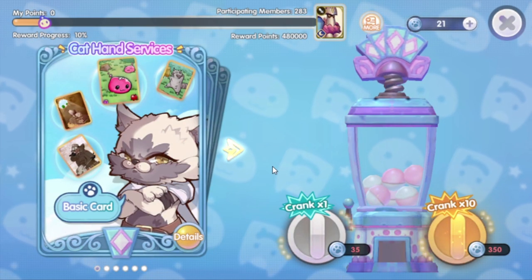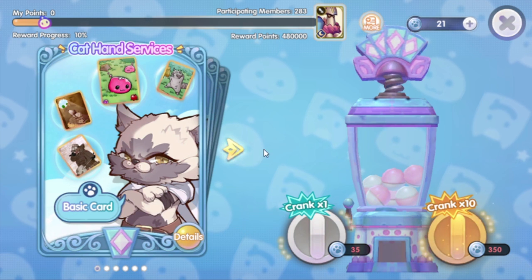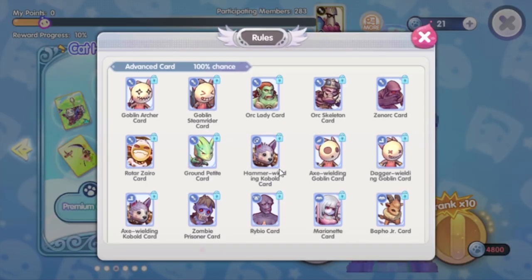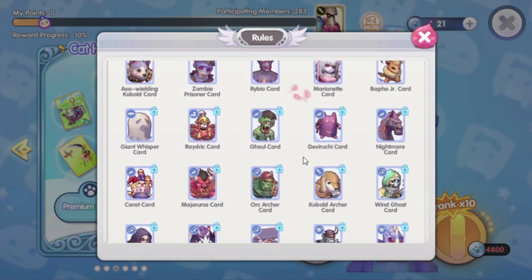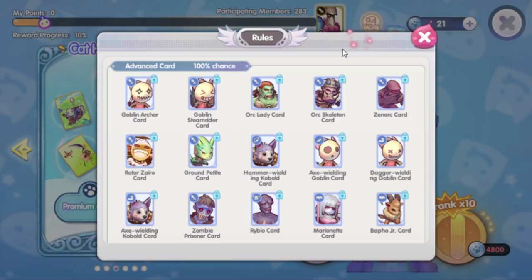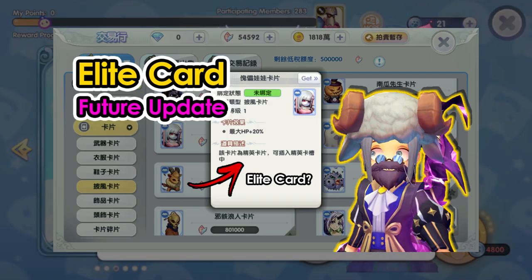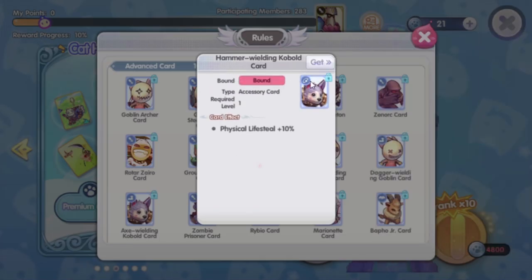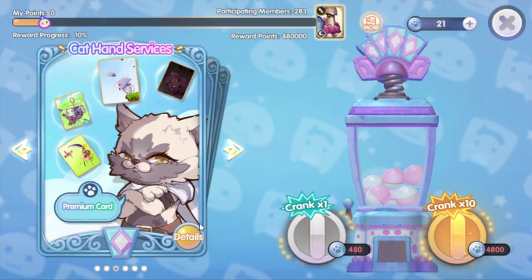Along with this update, the vending machine has also been revamped, especially the card vending machine. A new category of card has been added: the premium card. The cards listed here are higher-level monster cards dropped by monsters starting from level 76 onwards. This group of cards will be listed as the elite card in a future update. If you want to know more about the elite card — where you can get them and where you can use them — I will put the link in the description below.